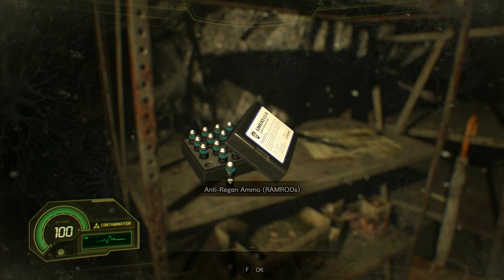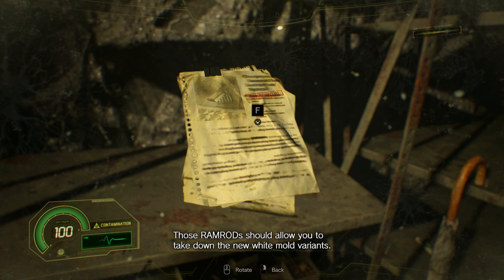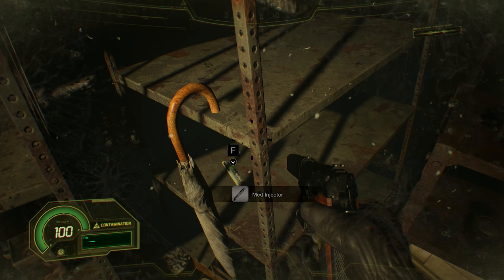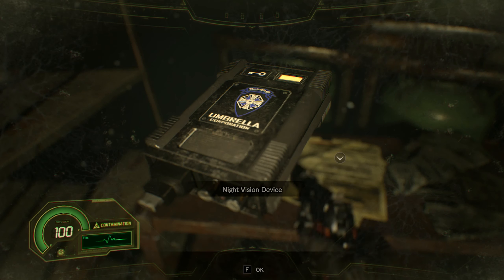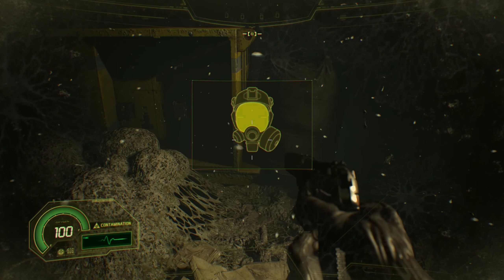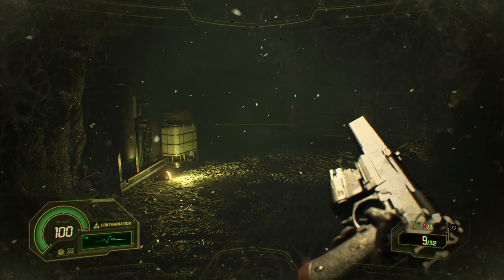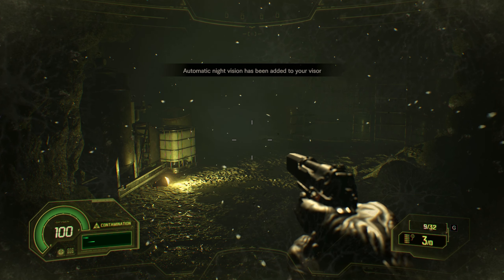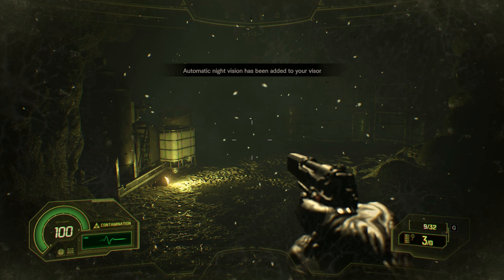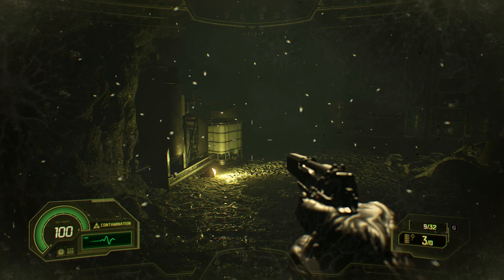What are these? Those ramrods should allow you to take down the new white mold variants. Good. Night vision. There's not much ammo for it — let me see, I think it's three. Is that what that is?